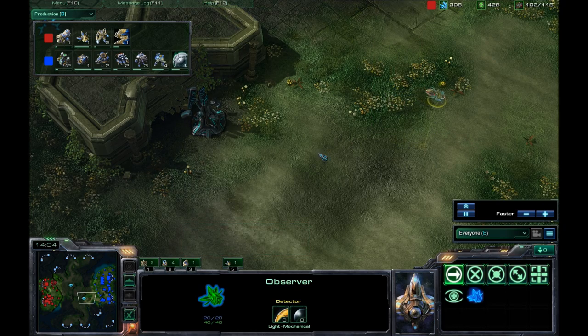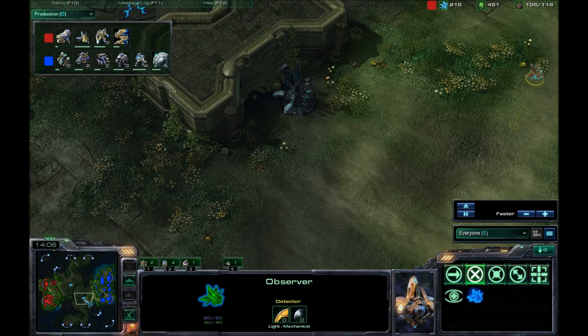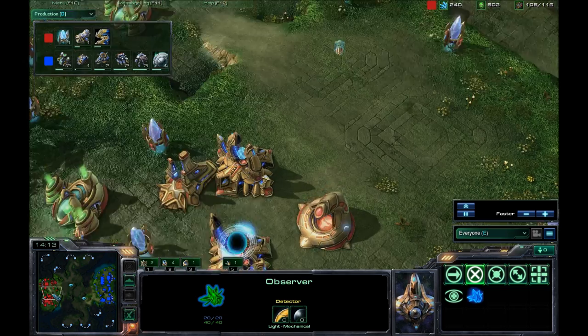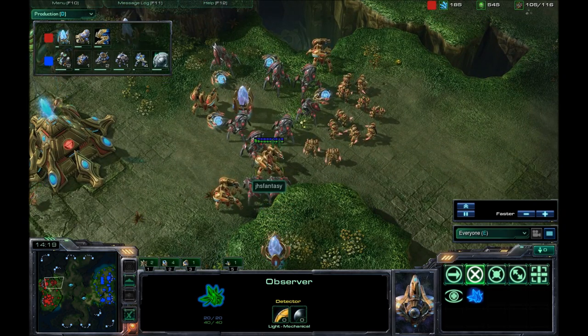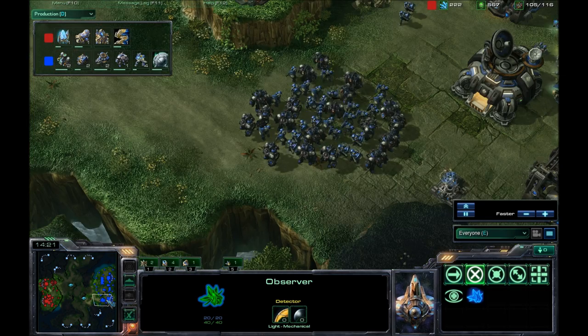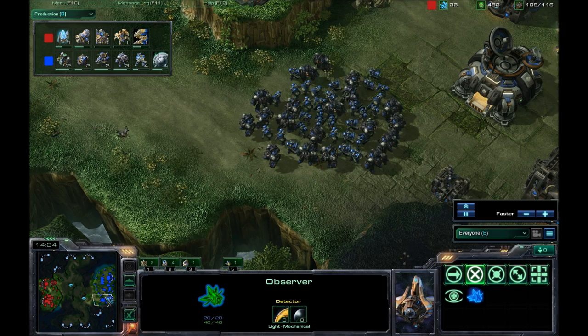He does have an Observer going to the Xel'Naga Tower, just to spot what's going on. I don't have anything there. A second Observer is on the way. I'm always confused as to why they would get the second Observer, but if he wanted to keep one with his army and keep one over my army, that's actually a pretty good idea.